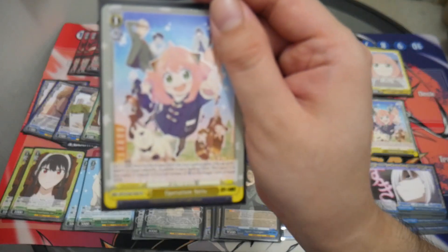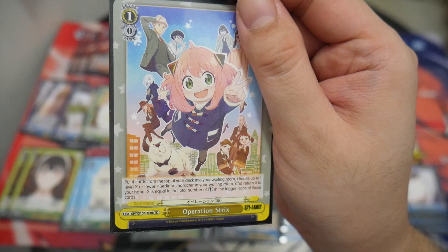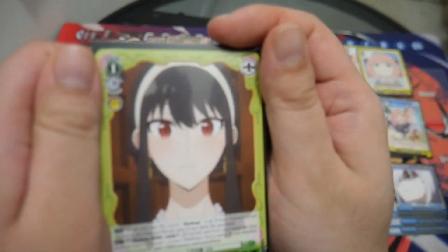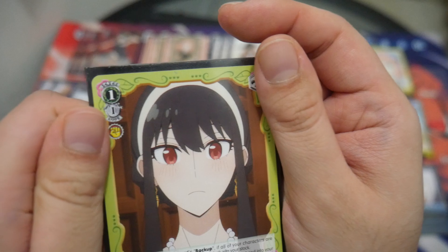Running three copies of Operation Strix: put four cards from the top of your deck into your waiting room, choose up to one level X or lower character in your waiting room and return it to your hand — X equals the number of Soul Trigger icons among those cards. Two copies of a backup that has a Soul Trigger icon, and when you use the card's backup, if all your characters are Berlin, you may put the top card of your deck into your stock.